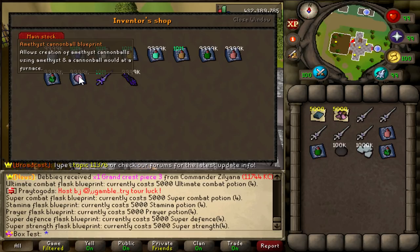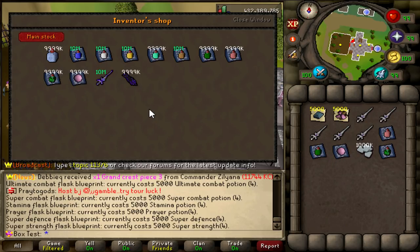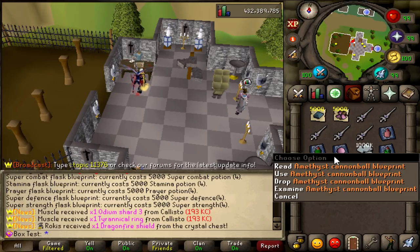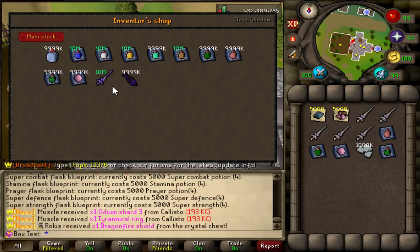Next up we have the Amethyst Cannonball Blueprint — allows you to create Amethyst Cannonballs and requires a hundred thousand regular cannonballs. It deals 1 to 7 bonus damage on top of what the cannon was already hitting. Very worth it in my opinion to unlock this blueprint, specifically because extra damage is always welcome.